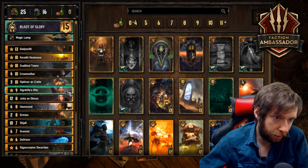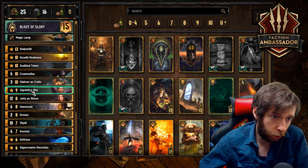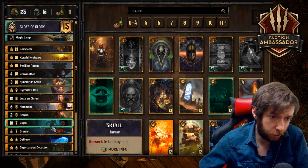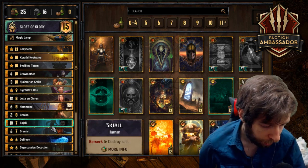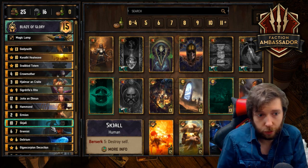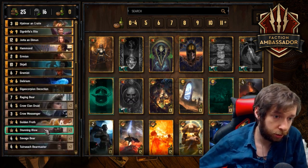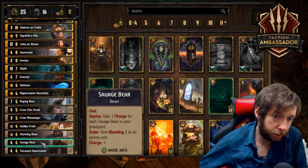You're going to be using Sigdreefus as a final play with Blaze of Glory: you blaze the glory the Yutta out of your deck and then Sigdreefus it for 24 points. If you don't get that, you'll be using Hyalmar on the Yutta or the Skull. Skull you're probably going to play at the end of round one to overwhelm the opponent. If you don't play round one, you usually play round two. You always want to try to get one Savage Bear in your graveyard to get value.